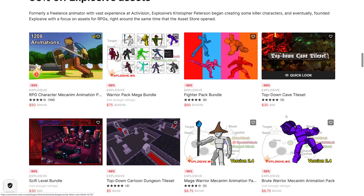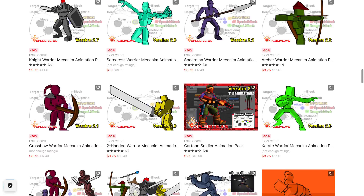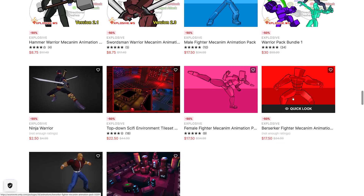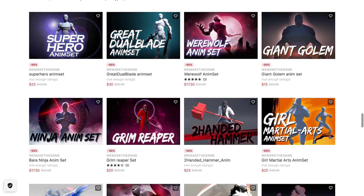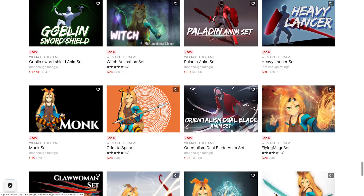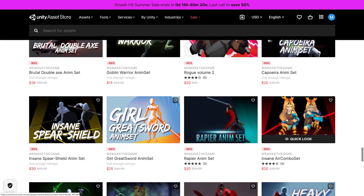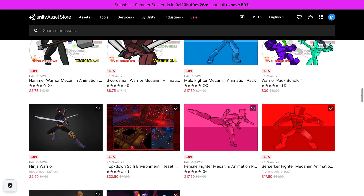There are a number of other animation assets also on sale for 50% off. I will toss a link down below — which, by the way, has an affiliate code, so if you use it to purchase I get a small commission. But if you are looking to get animations, there's a ton of animation sets on sale, and everything here is 50% off. So if you like what you're getting for free, you can get more in that style for half price right now.